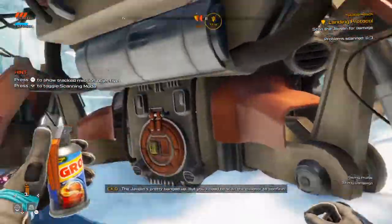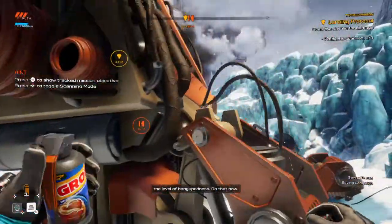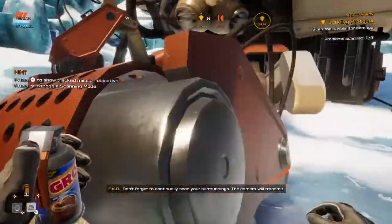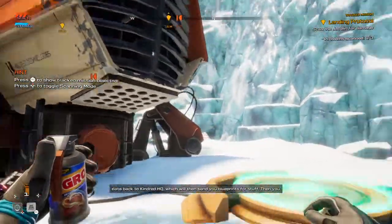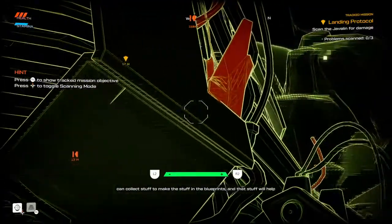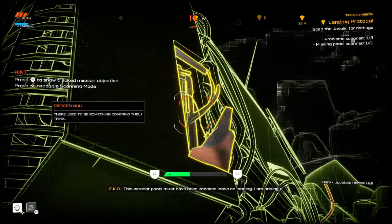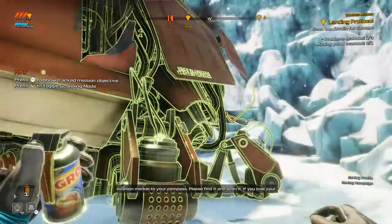The Javelin's pretty banged up, but you'll need to scan the exterior to confirm the level of bang-up-edness. Don't forget to continually scan your surroundings — the camera will transmit data back to Kindred HQ, which will send you blueprints for stuff. Then you can collect stuff to make the stuff in the blueprints. This exterior panel must have been knocked loose on landing. I am adding a location marker to your compass — please find it and scan it.